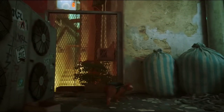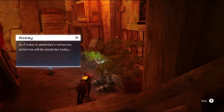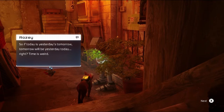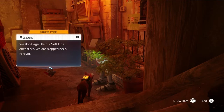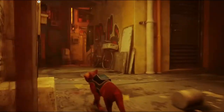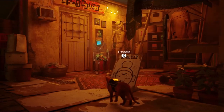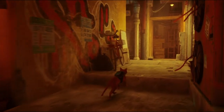Hold on a minute — what's down here? Hello. Rosie: 'So if today is yesterday's tomorrow, tomorrow will be yesterday... today, right?' What? 'We don't age like our soft one ancestors — we are trapped here forever.' Until I find these notebooks. Let's see here — looks like a great area. I guess we came in a full circle. That's good.